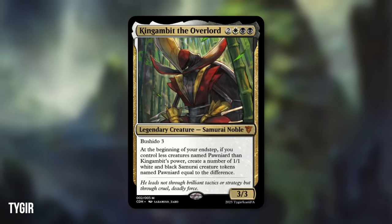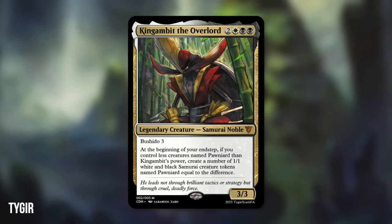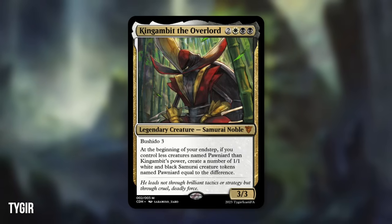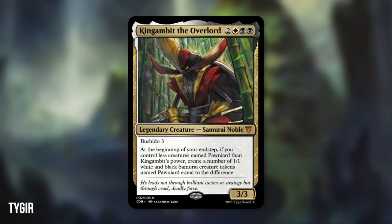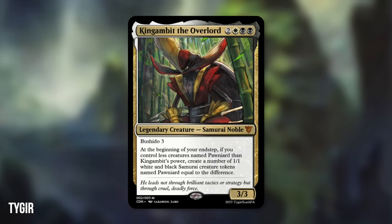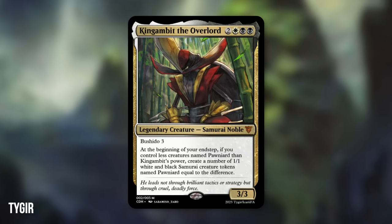Moving on to 7th place with King Gambit, the Overlord from Tygear — a 3/3 Samurai Noble with Bushido 3 that costs 5 mana in Orzhov. At the beginning of your end step, if you control fewer creatures named Pawniard than King Gambit's power, create a number of 1/1 white-and-black Samurai creature tokens named Pawniard equal to the difference. Tygear said: King Gambit was an instant favorite — I've been a fan of Bisharp since Gen 5. A samurai leader Pokemon that merges Bushido with building a token army felt like a distinct design direction no other Pokemon could narratively fit. I love how power plays into this — more power means more tokens. You can go wide, you can go voltron scratch, a really cool design. Congratulations, Tygear, on your 7th place finish.